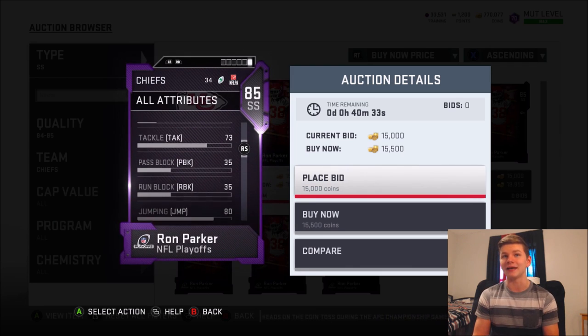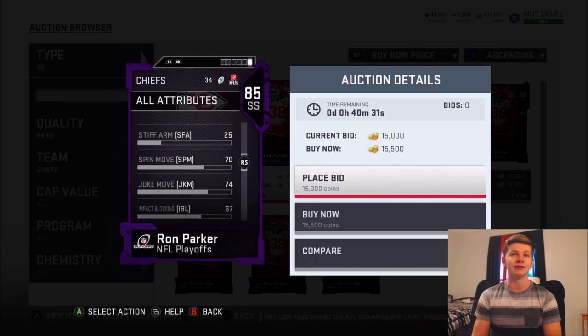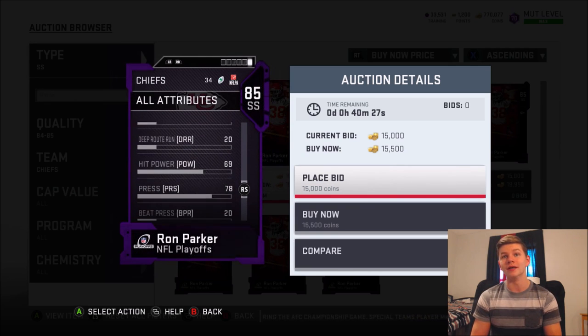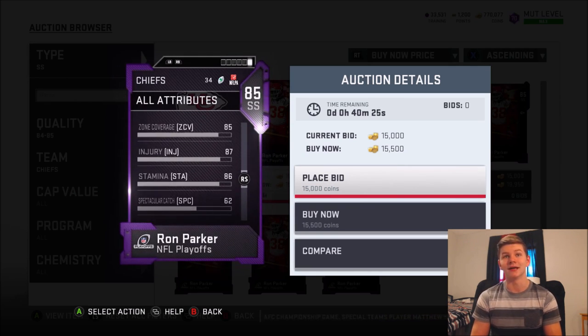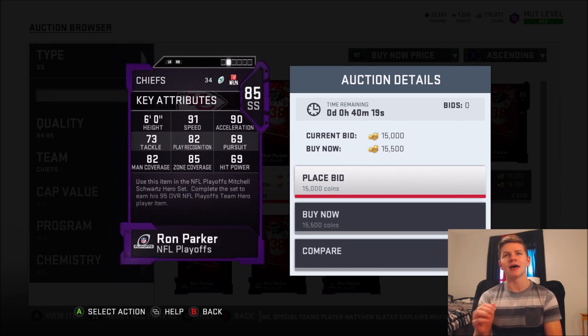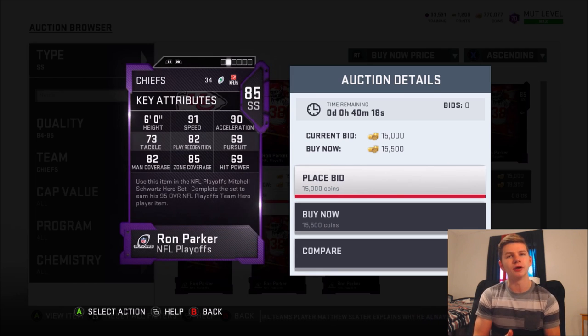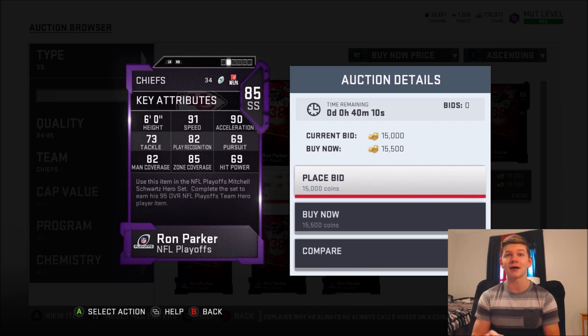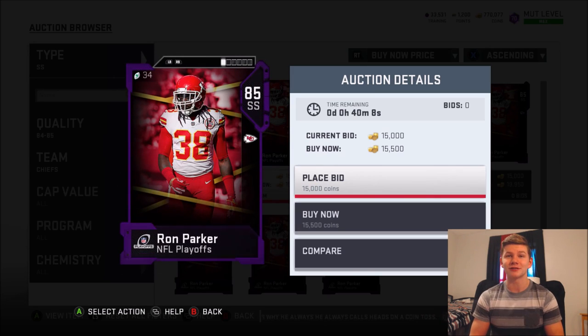Catching of a 78 is pretty solid as well, and he has an 80 jumping, block shed of 49. The card overall is pretty solid. Ron Parker for me just always played really glitchy. I used to play him in a kind of second middle linebacker role even though he didn't have the best hit power — just to have a speedy user there when I didn't have the best team. I'd use Ron Parker at middle linebacker and his cards still play pretty good.